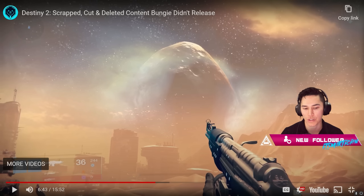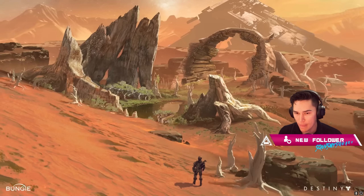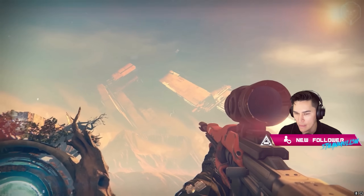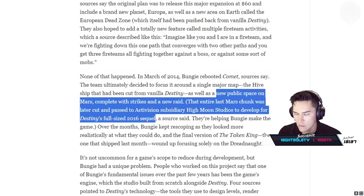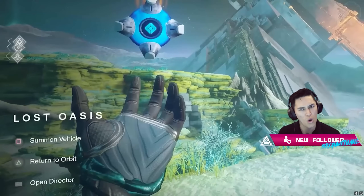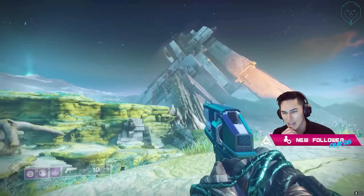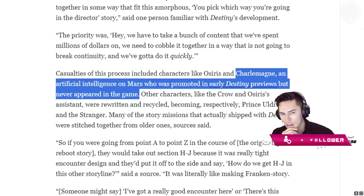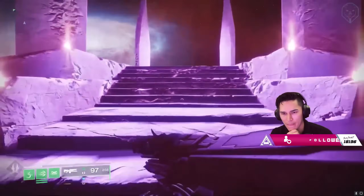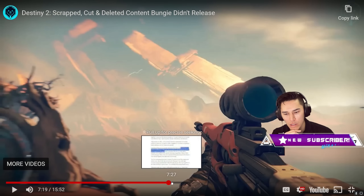In Destiny 1 there was originally supposed to be a second area on Mars called the Pyramidion. The Crucible map Crossroads takes place there and you can see the Pyramidion structure in the backdrop — the area is called the Lost Oasis. Multiple Bungie employees anonymously revealed this was cut and moved into Destiny 2 to become IO. IO is clearly a green remake of Mars with sand, tree stumps, the Cabal and the Vex, and is also called the Lost Oasis. In the Destiny 1 version there would have been a Cabal base and a Warmind bunker, as Warmind Charlemagne was supposed to have a vault there — but Charlemagne was eventually cut and only Rasputin remained.